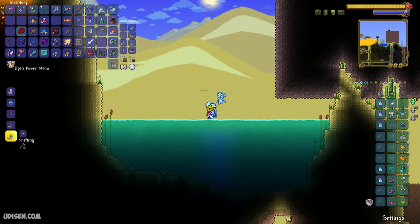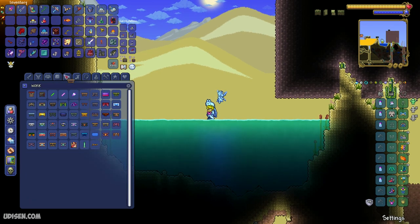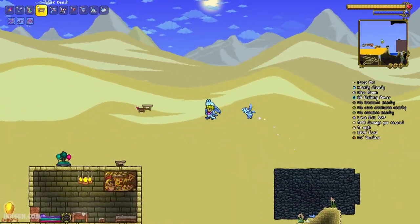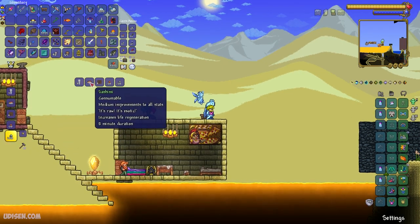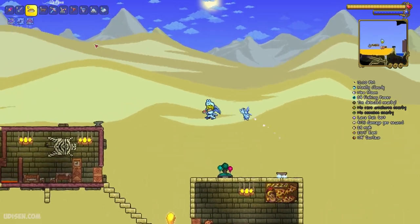If you want to make sashimi, use a workbench — a normal workbench. Place the workbench somewhere here. Stay near the workbench. I already found it. Use this recipe — yes, sashimi. For sashimi, we need only one flounder. So it is a pretty useful item.